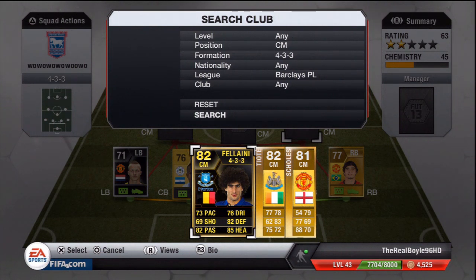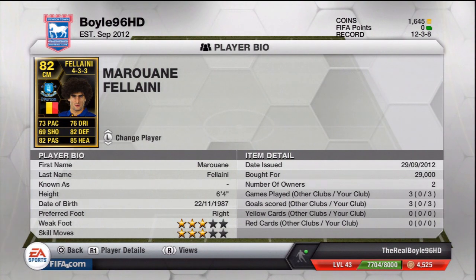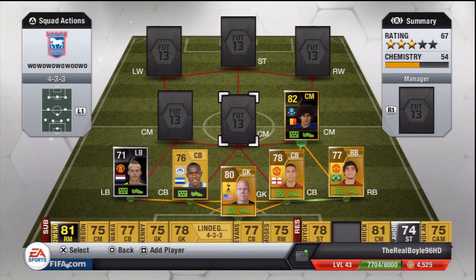The first centre mid is this week's in-form — he's a CAM which I had to change to a centre mid, and then had to change to a 4-3-3, which cost me a good bit of money. It's in-form Marouane Fellaini: 73 pace, 82 passing, 76 dribbling, 82 defending and 85 heading. Very nice stats, 3-star skills, 3-star weak foot. Cost me 29,000 plus a CAM-to-CM card plus a 4-3-3 card, so about 28-29k total. Very good player, very good in the air, an absolute tank — very strong on the ball.